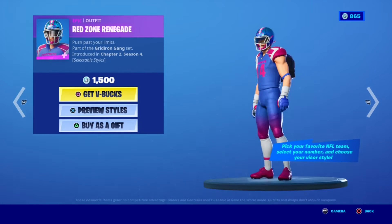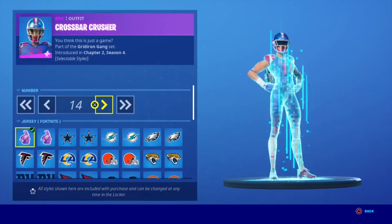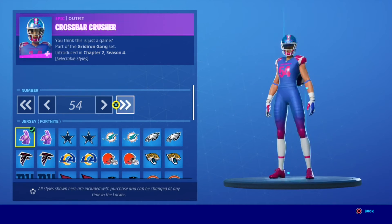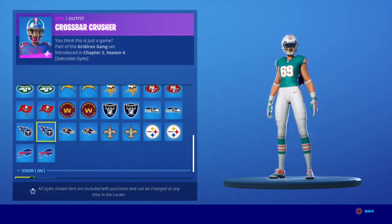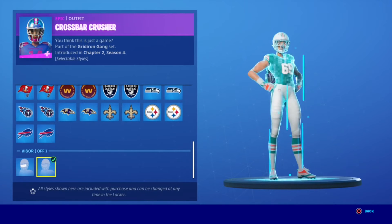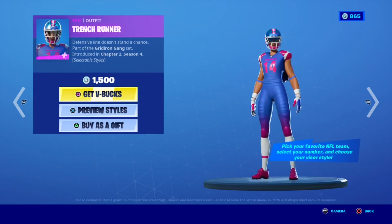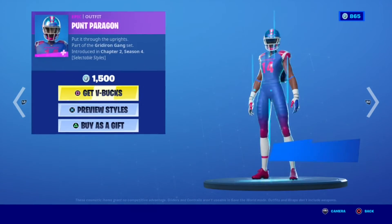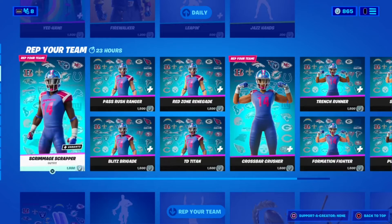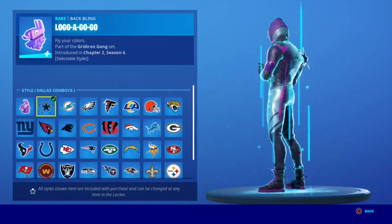Blitz Brigade, Red Zone — and again those are the female ones. Crossbar Crusher — you can do the same exact thing as the male skins for the same teams and you can still do the visor on and visor off. So that one is Crossbar Crusher, Trench Runner, Formation Fighter, Snap Squad, Pawn Paragon — and that's all of the NFL skins, super super cool.